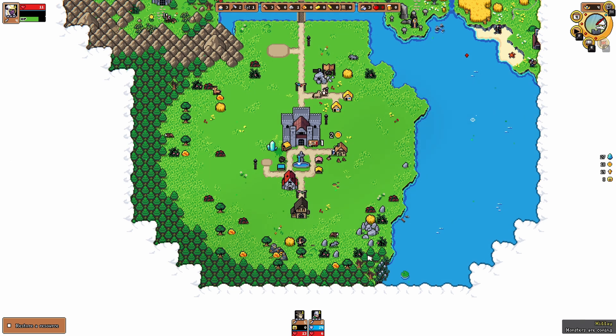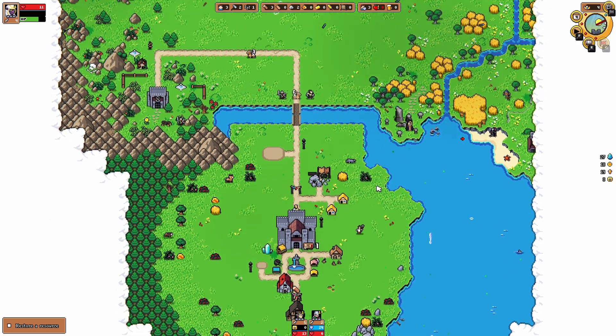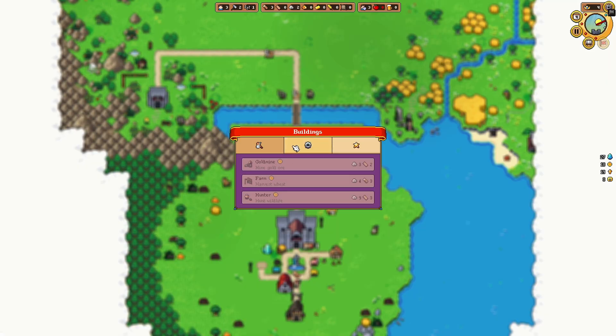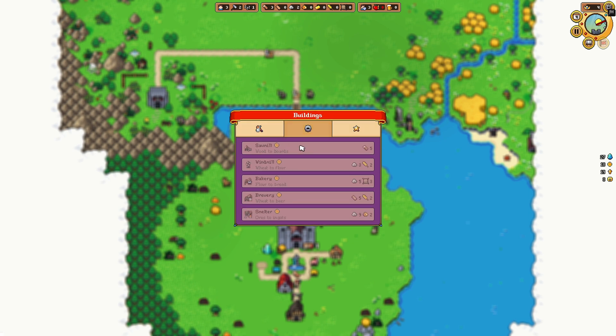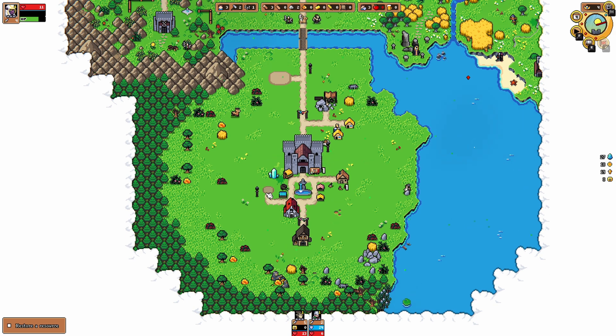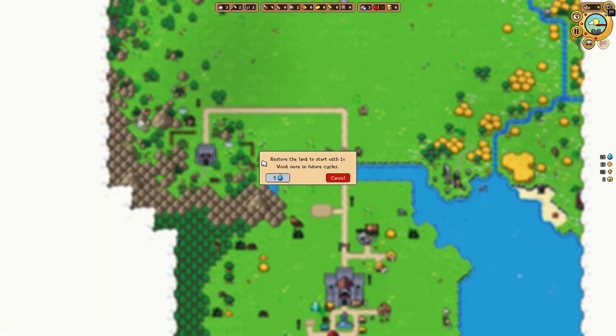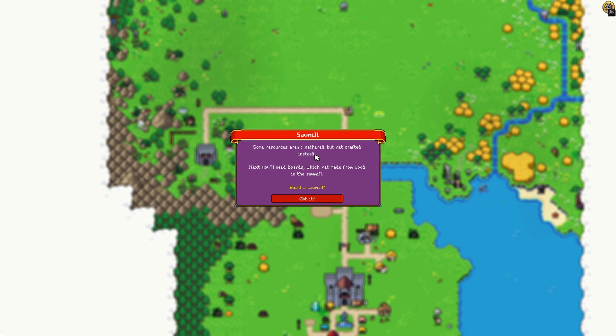So we have the dude — we only have 19 gold. Now we got three heroes, very good. There's a resource we were supposed to restore for a future run. Build a gold mine add-on. I don't know what they were talking about — restore. Maybe we gotta go find it. I'm just clicking random things. What can we build here? A gold mine, sawmill, windmill, bakery, brewery, stables, graveyard, siege camps. It says restore a resource. Oh, it's by here — I think it's this thing. Restore the land to start with 1x wood — that'd be really good. Some resources aren't gathered but get crafted instead. Next, you'll need boards which get made from wood in the sawmill — build a sawmill.